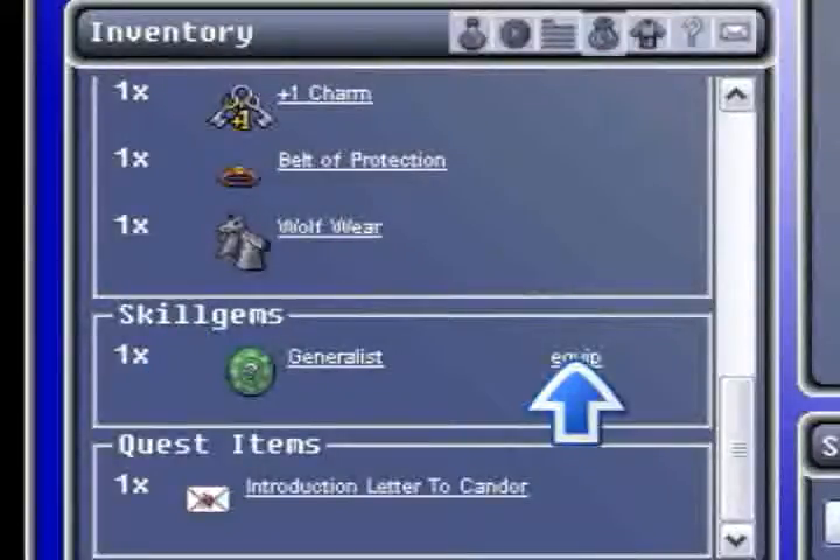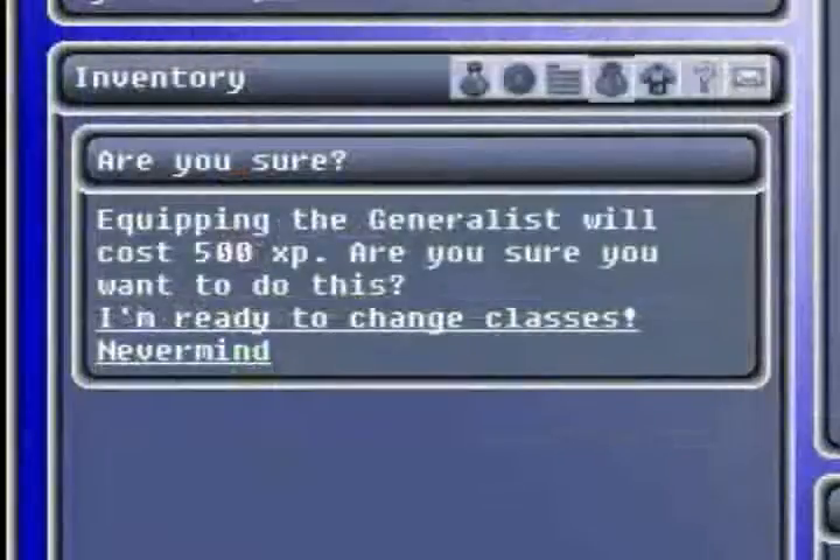Click on Equip, and you'll be asked if you're sure you want to equip it. Skill gems cost experience to equip, and you can only use two at the same time.